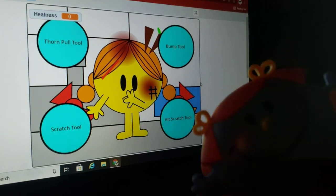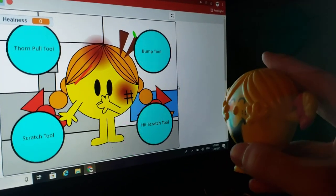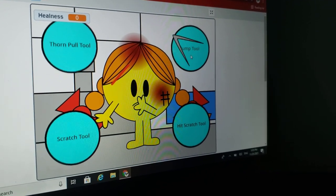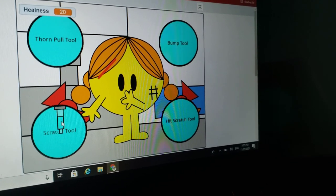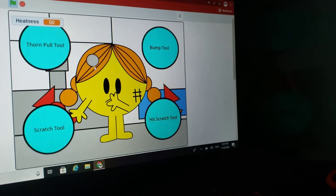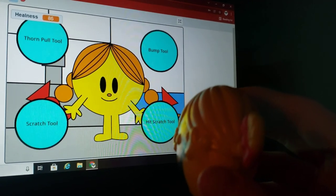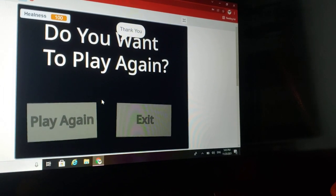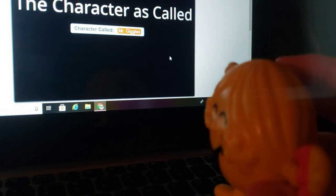Next one, Little Miss Sunshine. Let's play. Click Dorn, Bump Tool, the Scratch Tool. Thank you. Play again. We already did Little Miss Princess. Mr. Giggles. Click the Dorn, the Bump Tool, and the Scratch. Thank you.